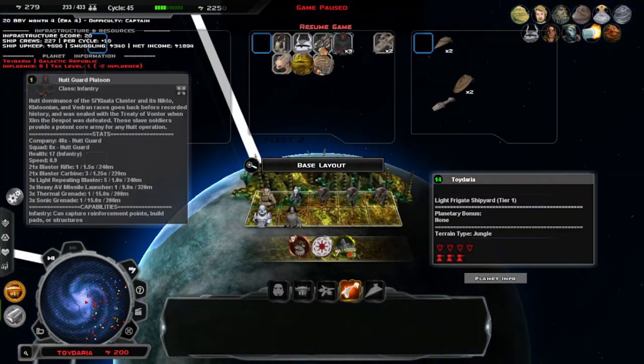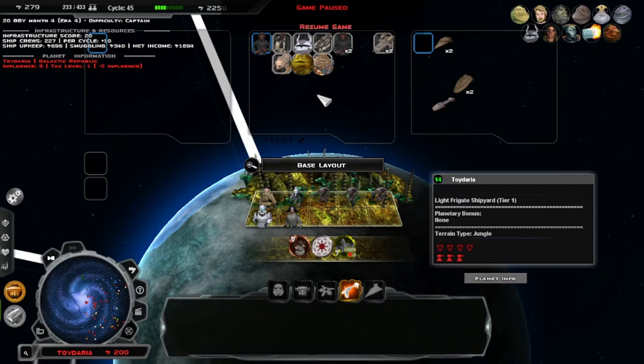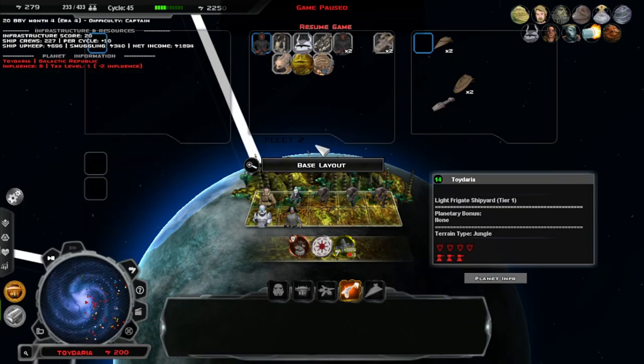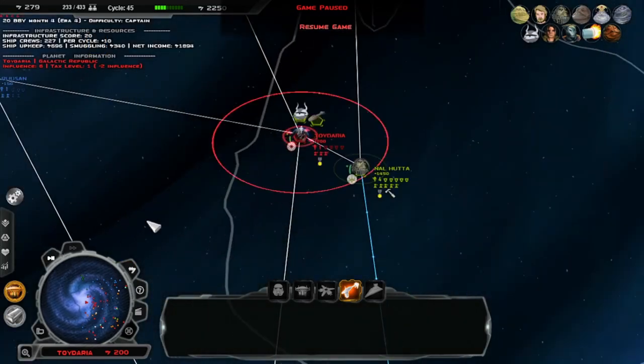What's our ground force look like right now? Not great to be honest. Don't think we can take this planet quite yet, because they do have the Senate's office, and the Senate's office is always a pain to deal with. But I'm gonna leave that one here.